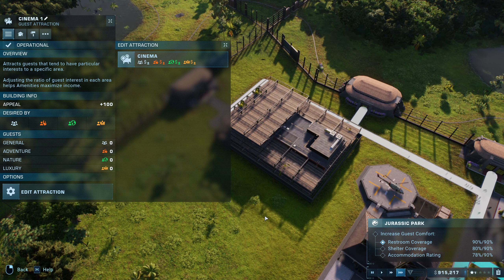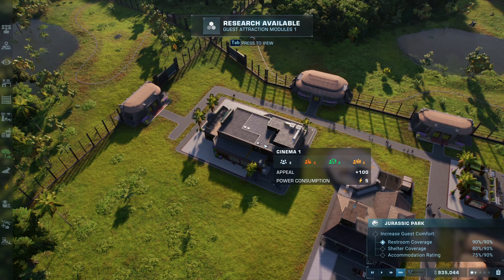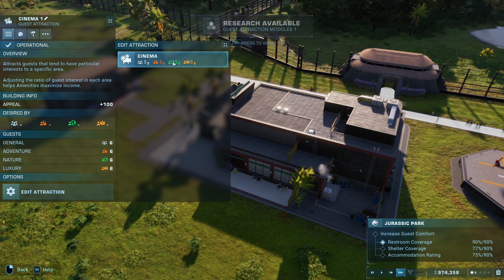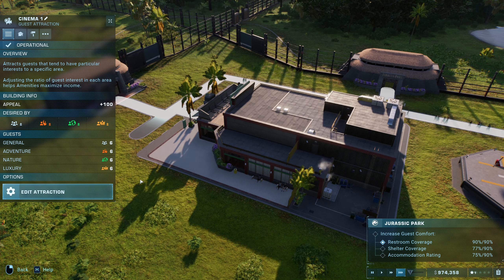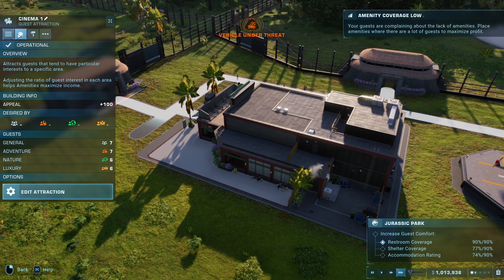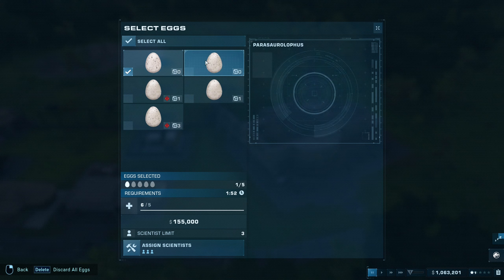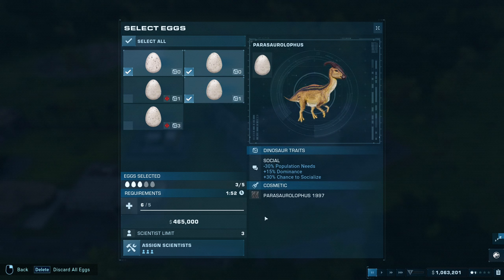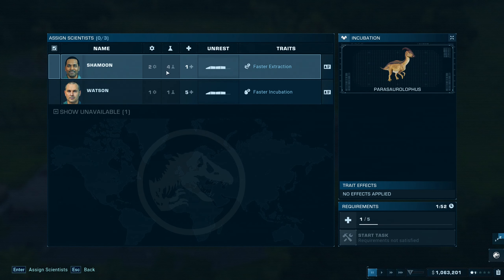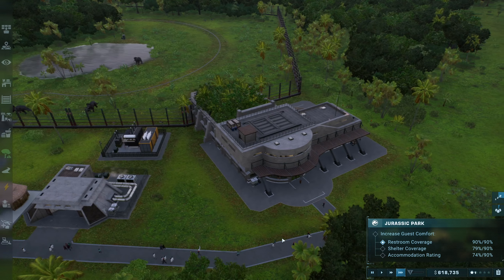I'll wait until this is finished building - maybe it'll give me some clues as to what I need. Edit attraction - cinema. I still don't understand what you people want from me. We'll do three of them. That should make for plenty of extra parasaurs to make you happy.